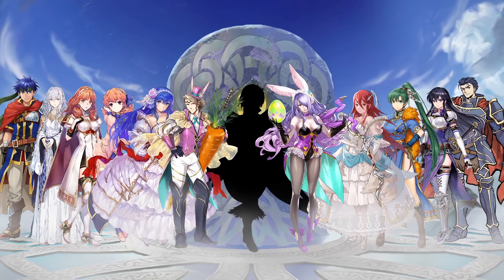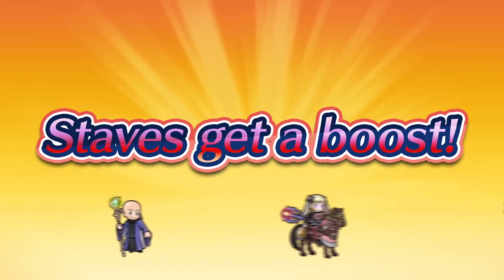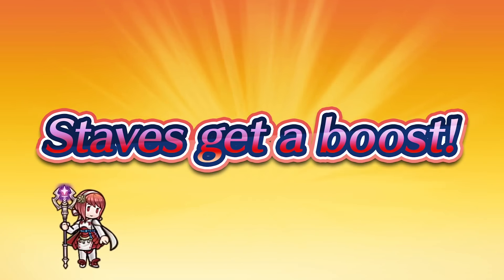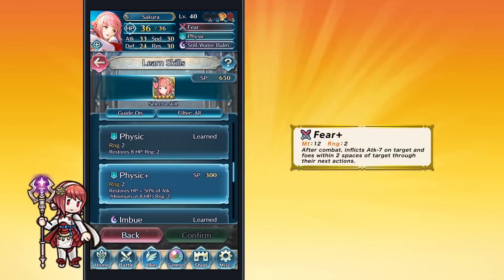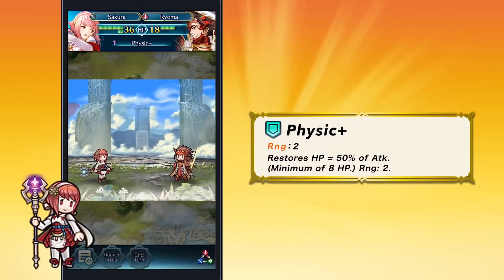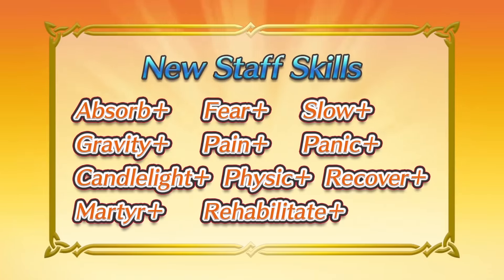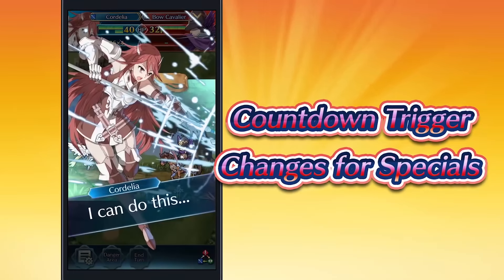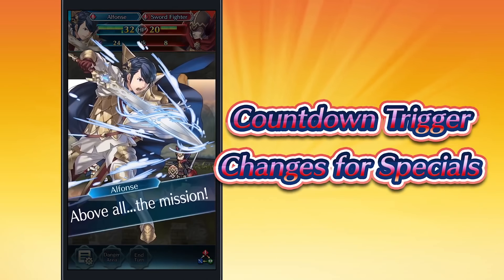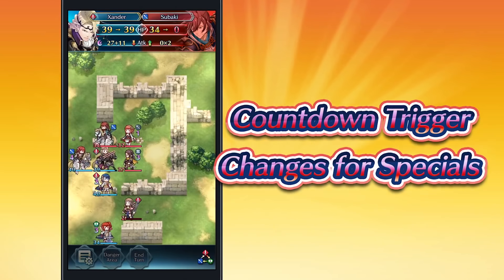A lot of you guys have wanted to hear my opinion on the new update that's going to be released this month, so here it is. I'm actually really excited for the new update. Buffing staff units is definitely a step in the right direction, and as I've said in my collab video with Ghast, I would like a Dazzling Staff Sacred Seal, as staff units don't really have enough bulk to safely initiate combat with other units, even with their improved weapons. The cooldown reduction of some of these specials is really good, and makes AoE specials more viable with skills like Infantry Pulse, Quicken Pulse, and Killer Weapons. Glimmer being a two-turn cooldown special is good for Blade Tome units.